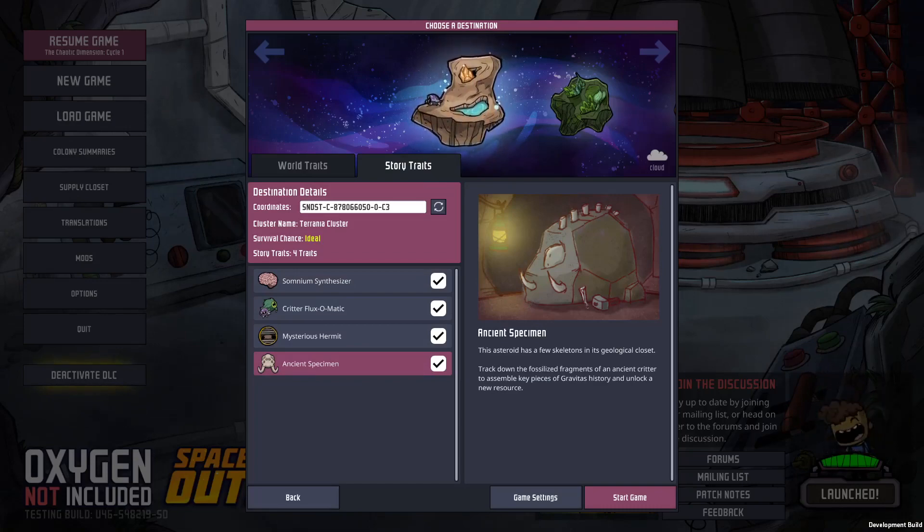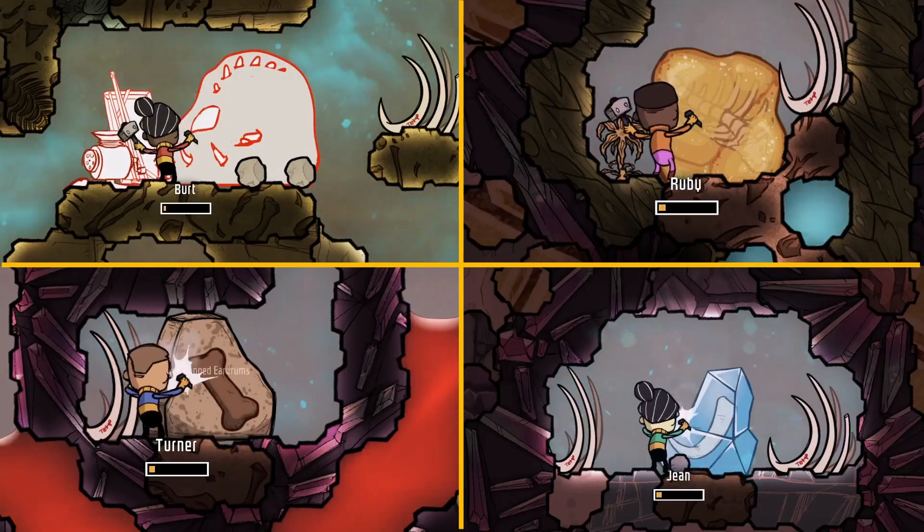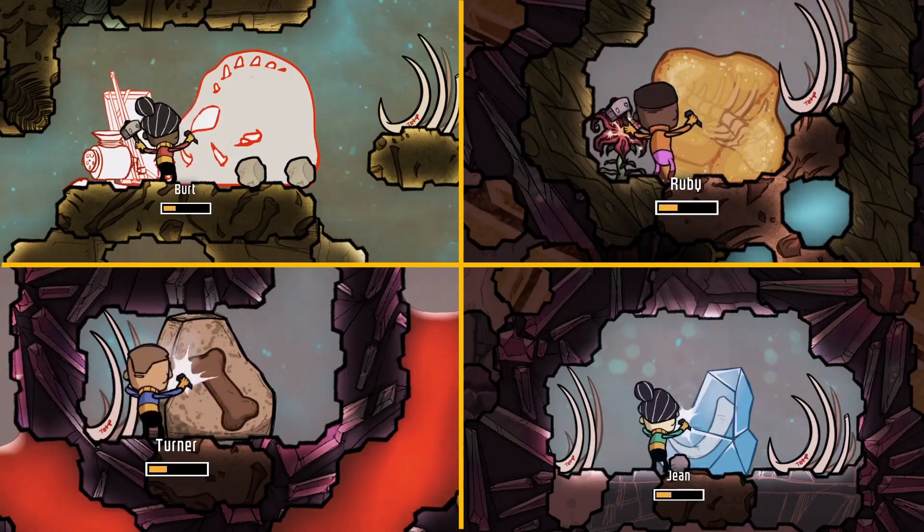Now let's get into the big new additions, starting with the Ancient Specimen story trait. As with the other traits, you'll need it enabled when starting a game. This then adds four large fossils to the map that you'll have to reach and excavate. These are the main fossil site, the amber fossil, the petrified fossil, and the frozen fossil.